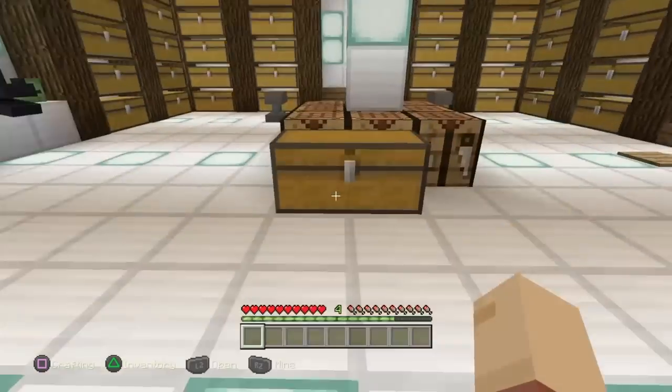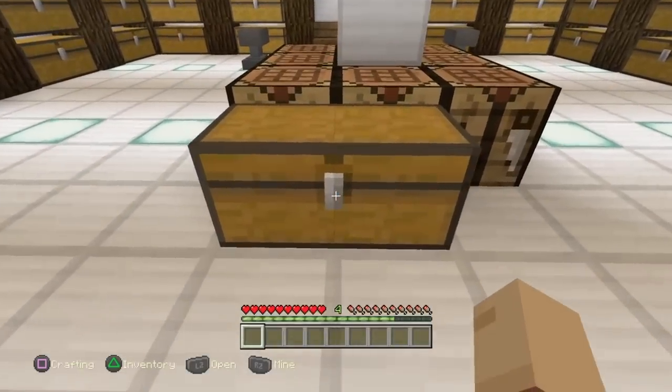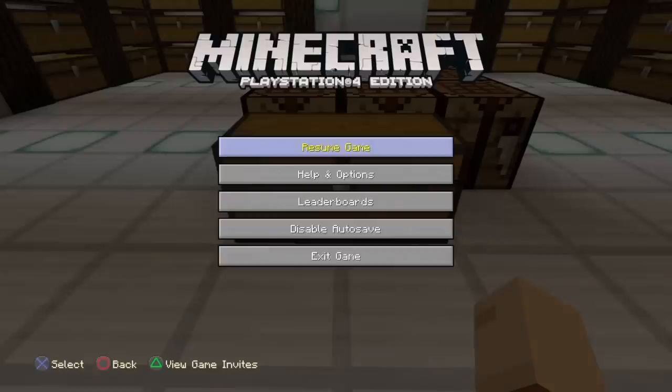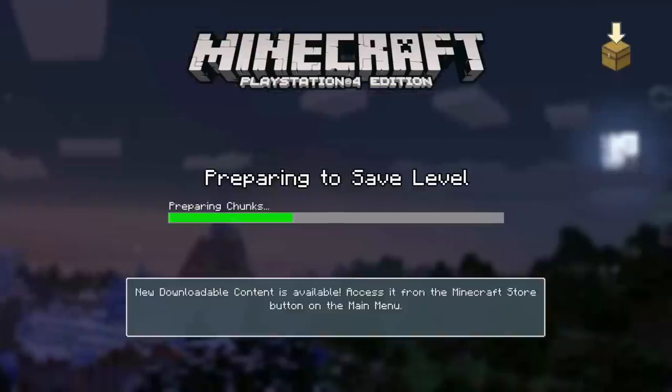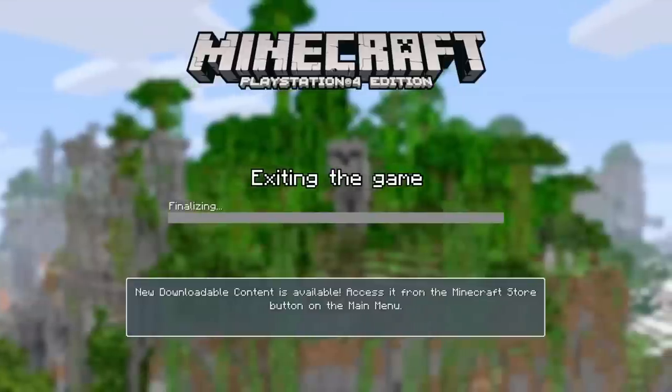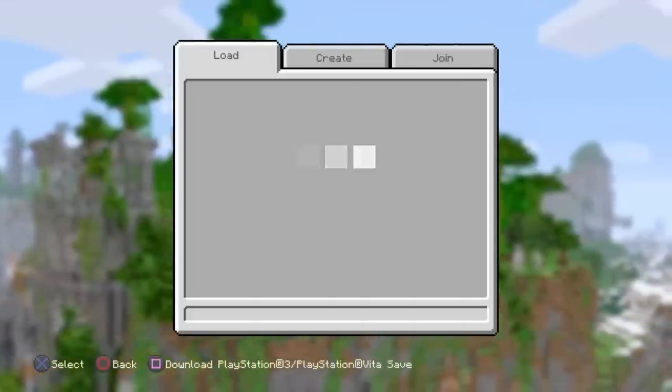Now you're going to want to stand right in front of the chest — you can stand beside it, but in front is a little easier. Then you're going to pause, exit the game, and click okay. The game should save as you exit because of autosave. When you look back at the menu you should be able to see your world.